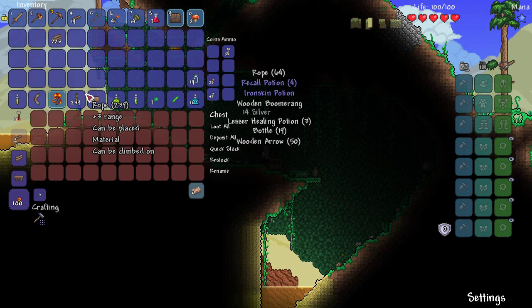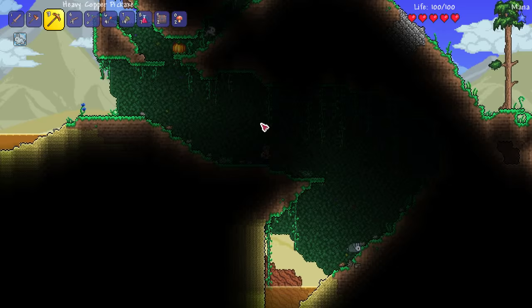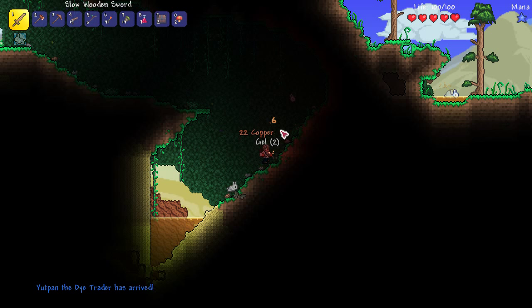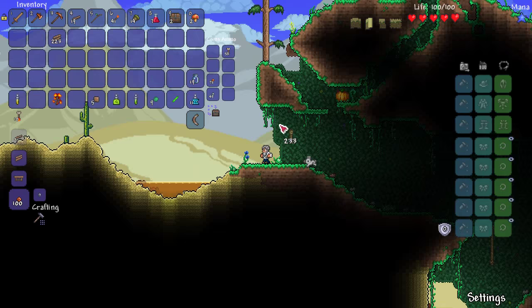Let's loot all this. That gives us 48, so we just need a tiny little bit more. That takes us up to 49. We got a dye trader — because I got the strange plant. It does mean we can sell him stuff. There we go. Keen thinking!